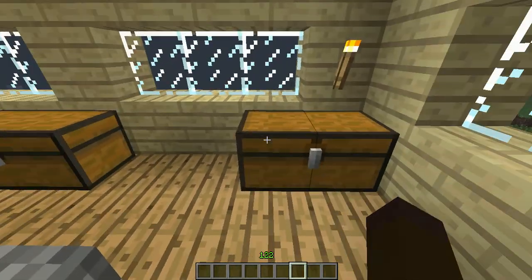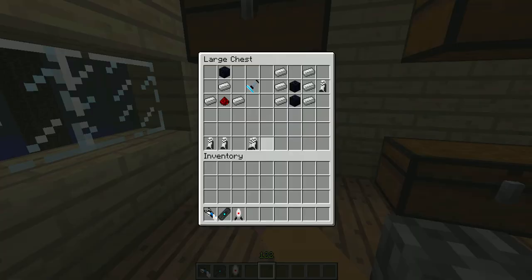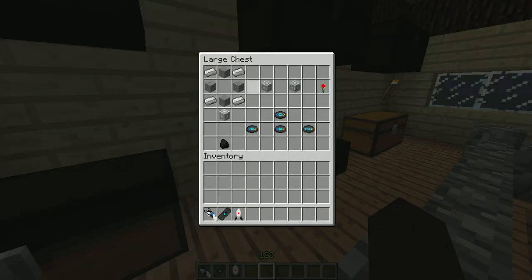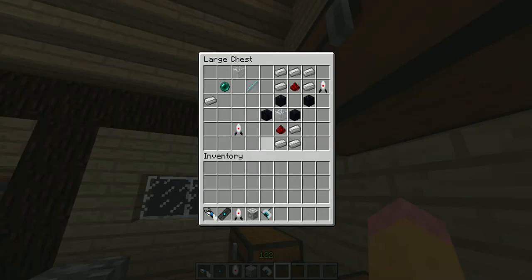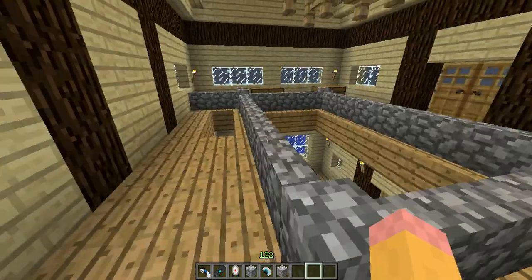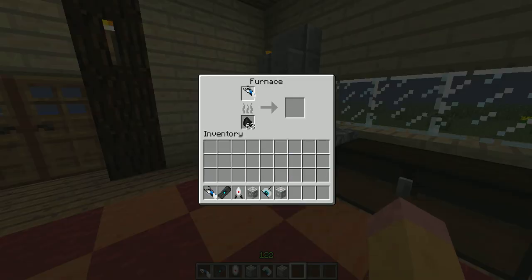I'm going to show you some things you can do with the portal gun, just for the last bit. Aerial faith plate, turret — they're always fun to play with. Storage cube, radio, companion cube. There's also something I haven't shown you, which is if you get a portal gun, just a normal portal gun, and you put it in the furnace.